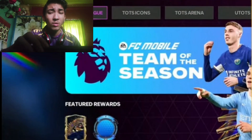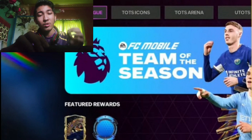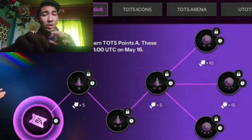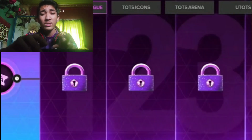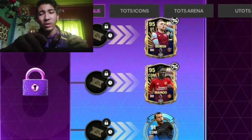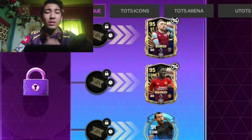Moving on to the Premier League section, the featured reward is a card from the Premier League. You need to play skill games and matches every day to earn torch points — and note that points are different for every league, so these points can only be used in the Premier League. You then spend those points on the reward path, which has eight parts. At the end, you can claim one of three cards. I'll definitely be going for Mäster because I don't see a reason to go for Bowen or the other option.